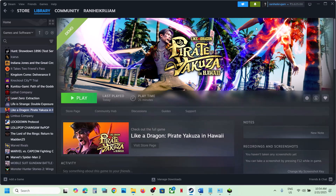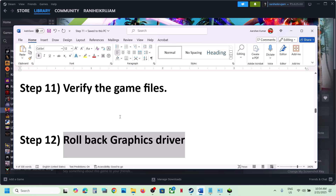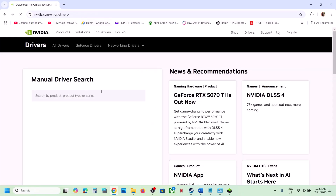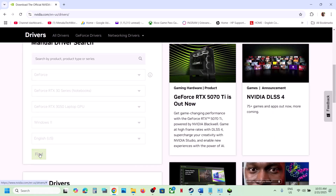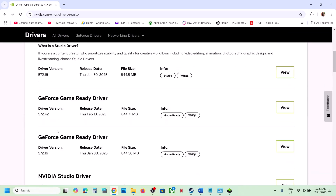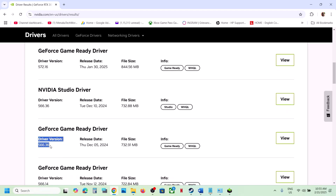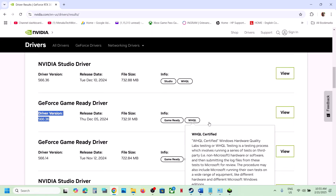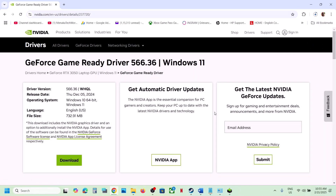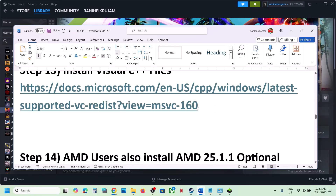The next step is to rollback the graphics driver. Go to the Nvidia or AMD website, select your graphics card and operating system, click Find, then click View More Versions. The latest Game Ready Driver is 572.42 — you can try version 566.36 or an older version. When installing the older driver, run the exe file and make sure to put a check on 'Perform a Clean Installation.' Restart your computer, then launch the game.